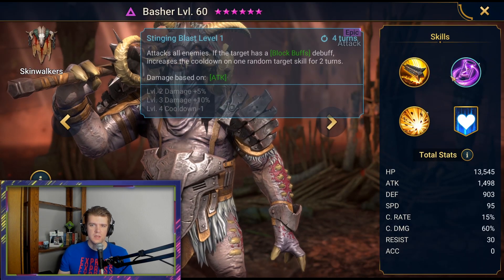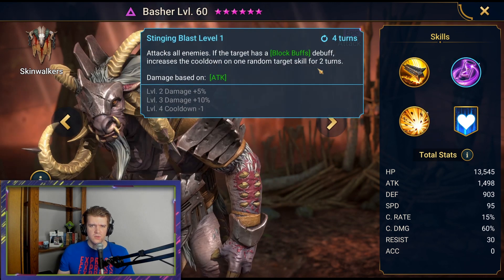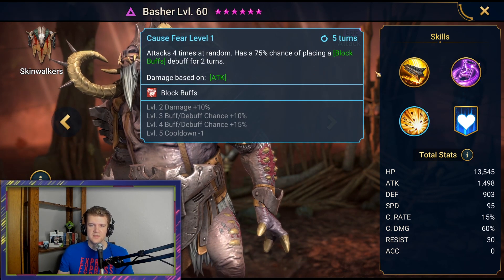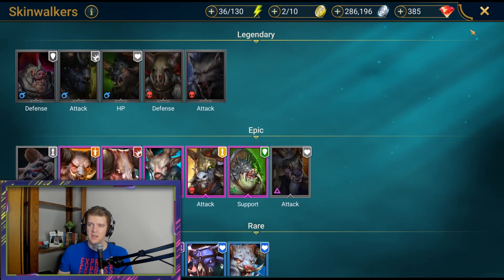Basher has Weaken on his A1, which is pretty cool but very conditional. Tax attacks four times at random with a 75% chance of placing a block buffs debuff for two turns — he's pretty mediocre. Alright guys, that should do it for this video. If you like content like this please consider subscribing. Part two is tomorrow and I'll see you there. You guys have a good one. Peace.